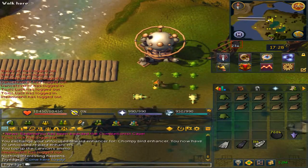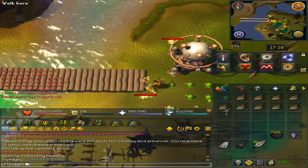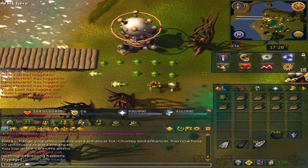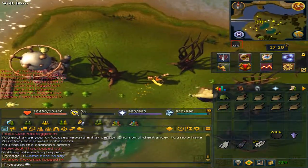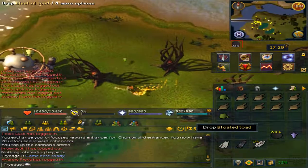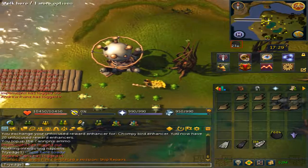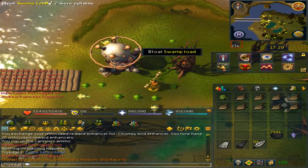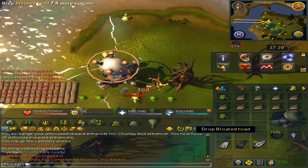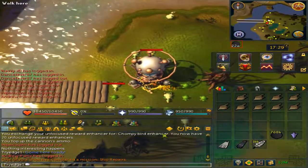You do not need to pluck them to get the kill count. However, the Chompy's dead body blocks other Chompies so they won't be able to path closer to the cannon. If you need to, you can collect them — you will get feathers and the raw meat will be placed on the floor. If a Chompy is not too close to the cannon, you can either kill it or let the Chompy roam around a little bit.